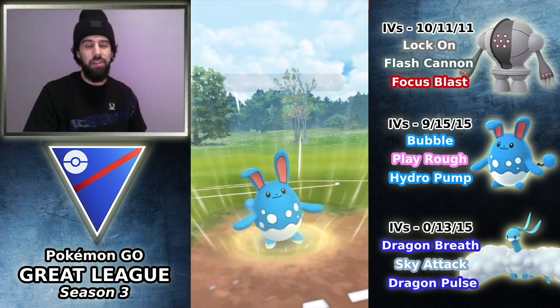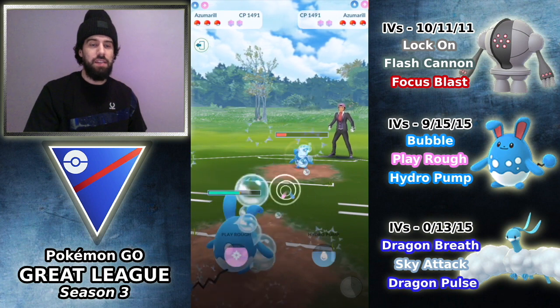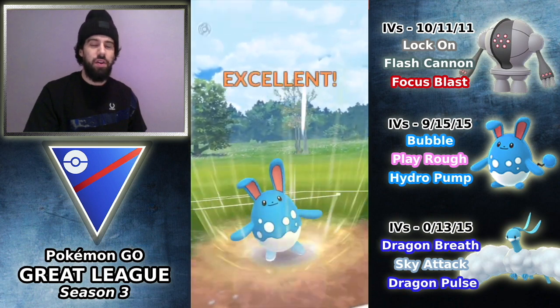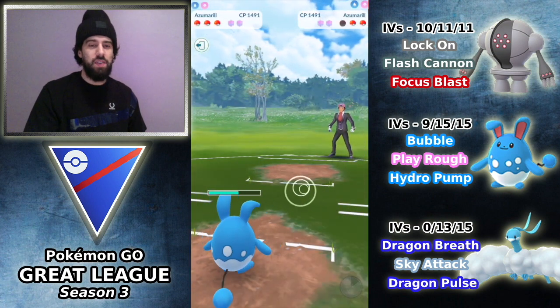I'm not worried about losing this mirror match — obviously we have the health advantage and the move advantage. I'm going to get to this Play Rough before he gets to the Hydro Pump. I'm going to throw a Play Rough here — this is going to KO the Azumarill unless he wants to shield. He does not. So Azumarill goes down. We are in a really good spot here.